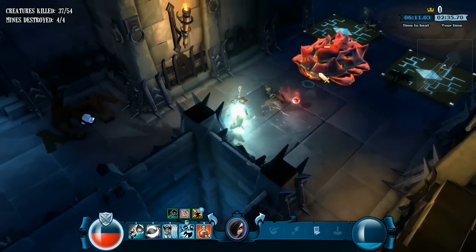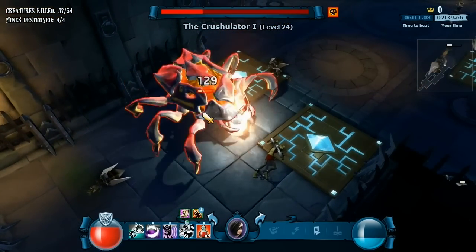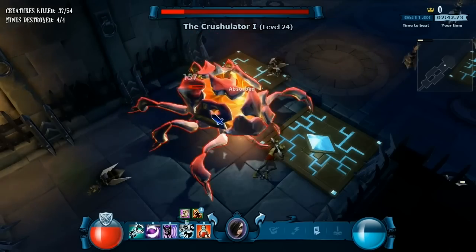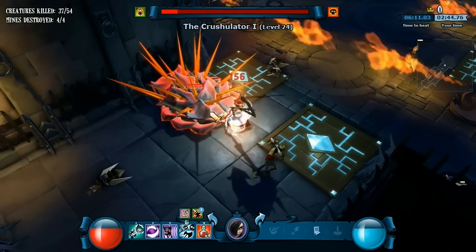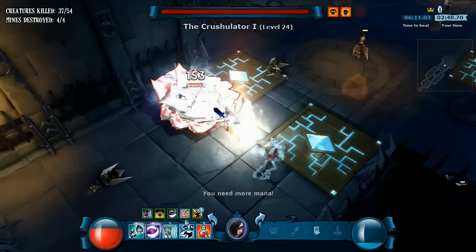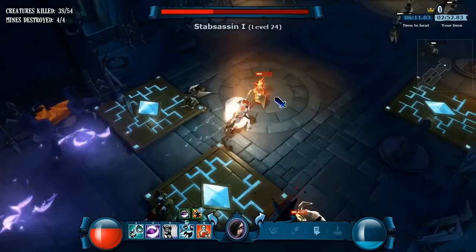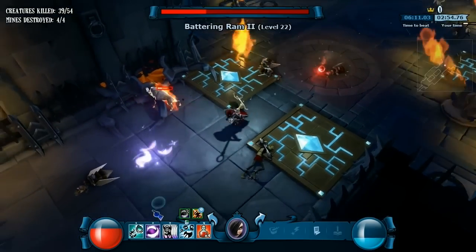Her number three is really strong against extremely powerful minions because it can stun them, and if you time it right you can keep them in a perpetual stun for five or six seconds — especially useful against monsters that deal huge damage with slow attack speeds, so you can keep them stunned before they can even attack.